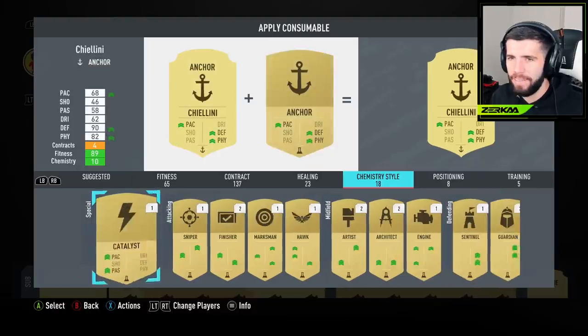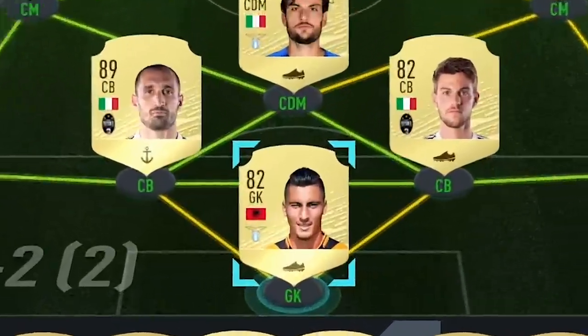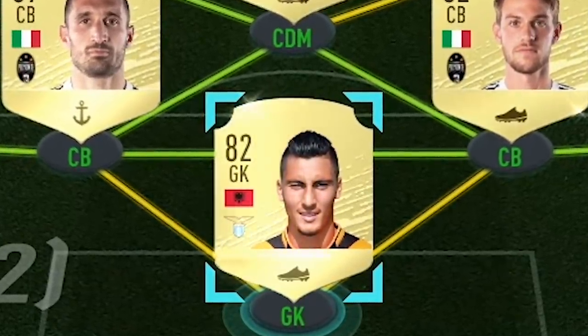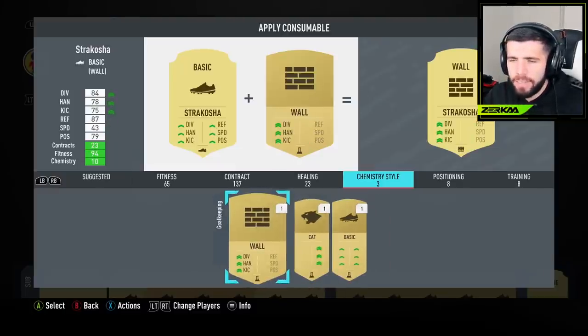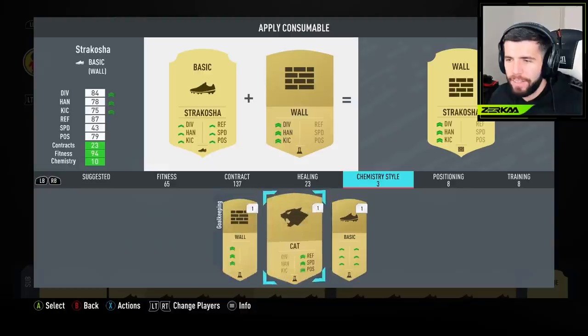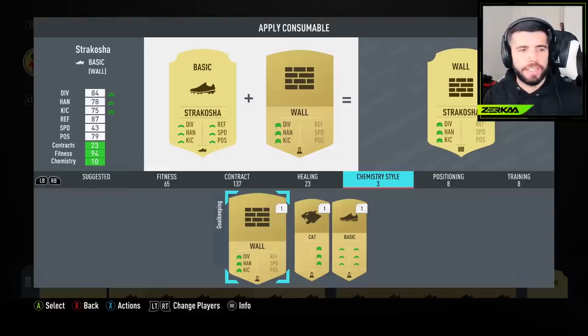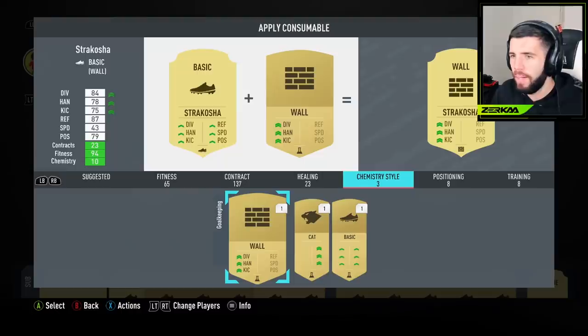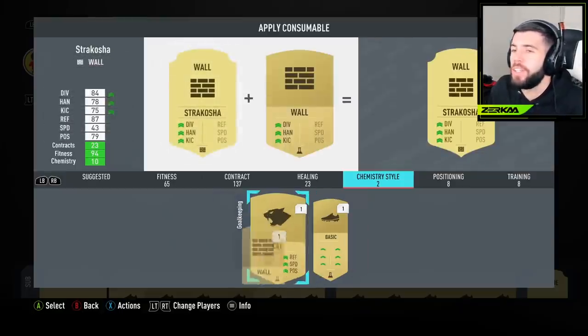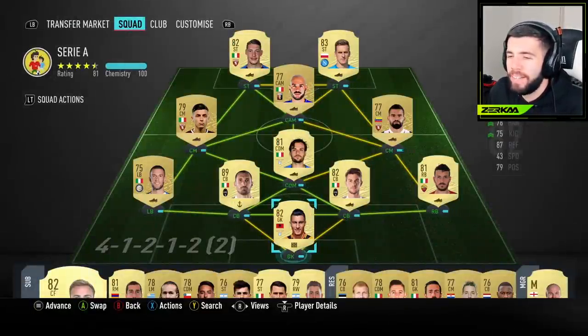Let me add Anchor to Chiellini - done. Now for Stracosha the goalkeeper: I've got basic, Cat, and Wall. He's already got 87 reflexes as his highest stat. Speed is what he needs to improve, plus maybe positioning, handling, and kicking. Wall adds plus-15 diving, plus-15 handling, and plus-15 kicking - it's for people who already have good reflexes and good positioning, which he does. I'm going to try Wall on him - why not? The whole point of this episode is to try chemistry styles, so I'm just going to use them. If it messes up the team, I'm sorry.